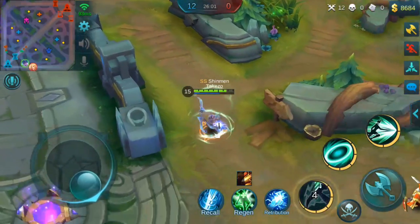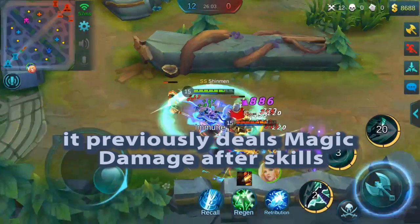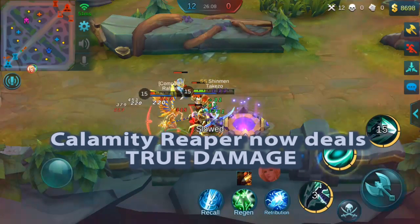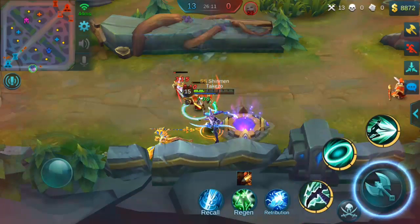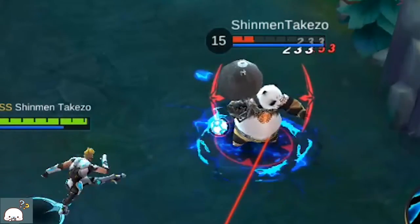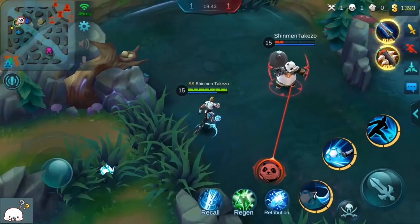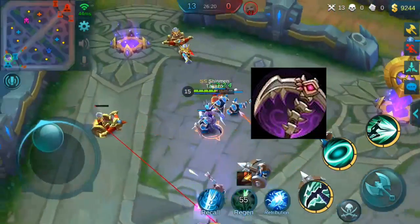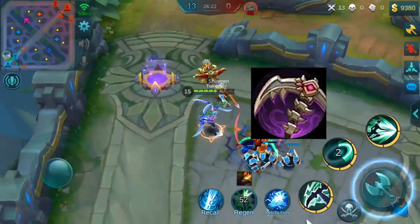Instead of dealing extra magic damage after you use a skill, it now deals true damage. If you remember, we made a video about stacking true damage using Thunder Belt and Endless Battle. Now we have Calamity Reaper's true damage to add to that.